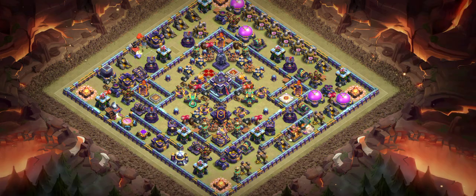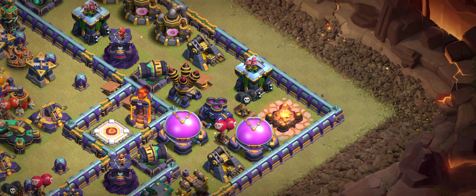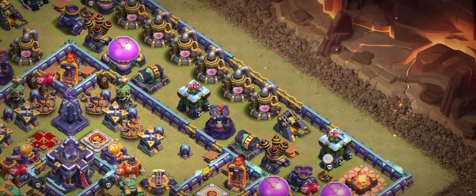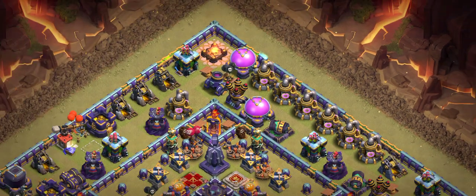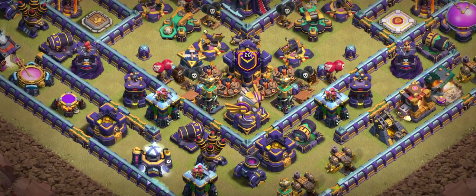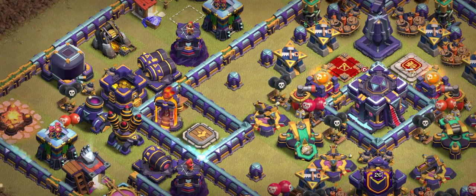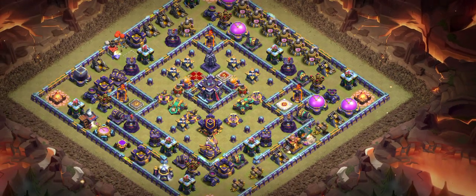Number two is one of my favorite ring bases — it's really fantastic. If you use this base over seven rounds, I'm sure three or four times it will hold to one star. Look at the defense: there are multiple Infernos and the Warden. You have to deal with air defense far from the wall for Electric Dragons. There's also an Eagle Artillery, two hidden Teslas, and a Clan Castle. I recommend Super Minion with Archers for the Clan Castle. Behind the Town Hall there's also the Royal Champion, which makes this ring base very dangerous.